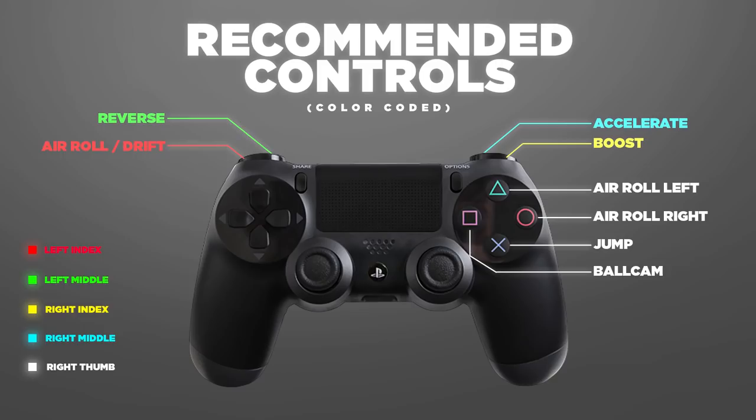Here are the color-coded, updated controls that I would recommend to people. In summary: boost on R1, drift and air roll on L1, ball cam on square, air roll left on triangle, air roll right on circle. This gives you an extremely simple setup with one finger per action, and sets you up to learn both air roll directions without sacrificing the default air roll.